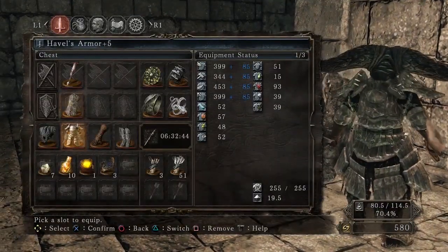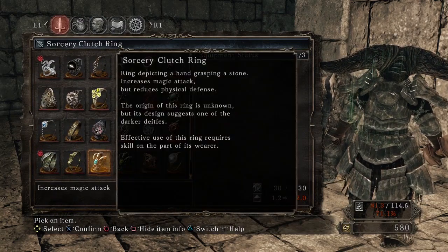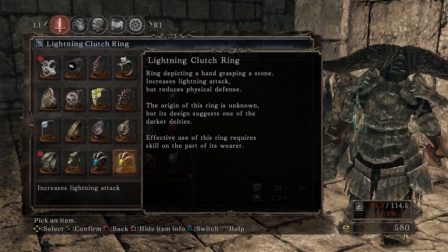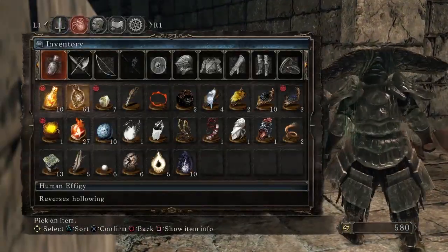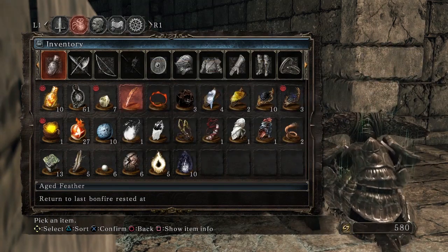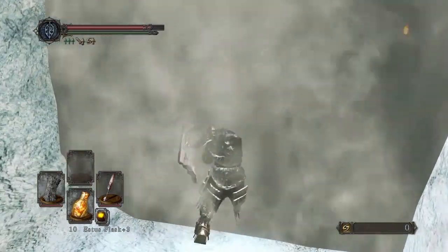'Ring depicting a hand grasping a stone — increases magic attack but reduces physical defense.' Okay, cool. I'll just use the feather and go right back to the Fume Knight fight. All right, in we go.